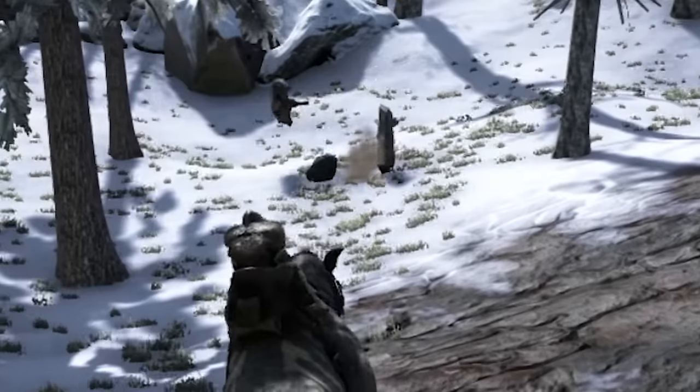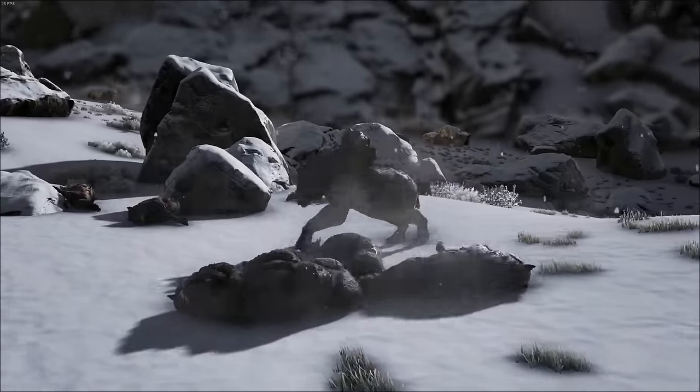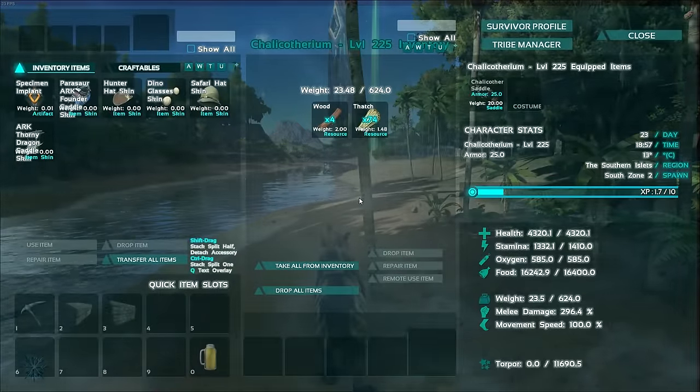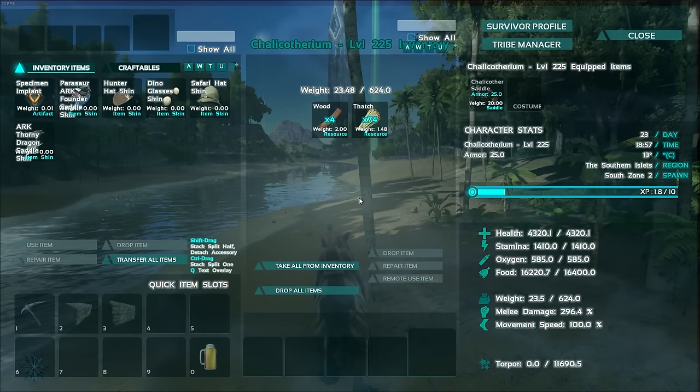I was able to one-hit Direwolves easily, and a whole pack of Direwolves is a piece of cake with the claw striking ability. As far as stats go, its health, stamina, strength, and carry weight are all pretty good. Its only weakness is speed, so you should definitely pump some points into strength and health to make your Chalico even more dangerous.